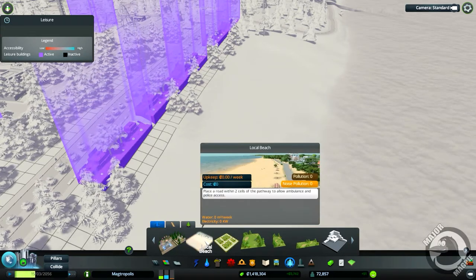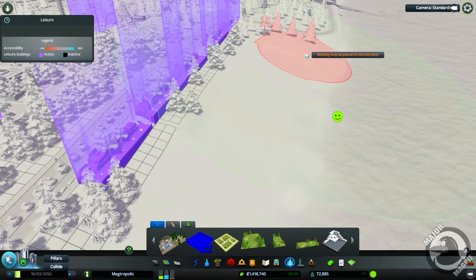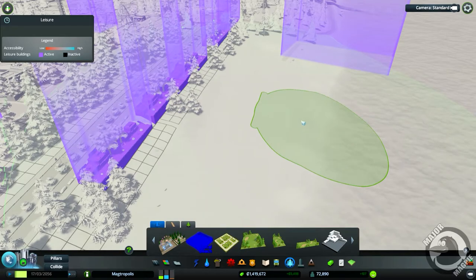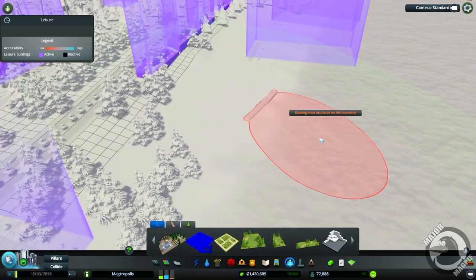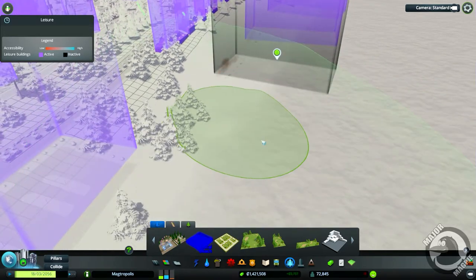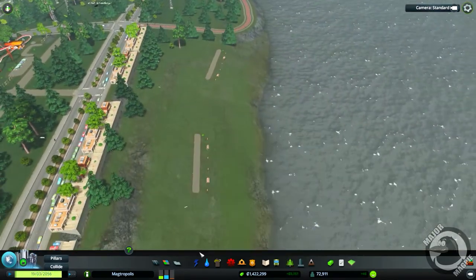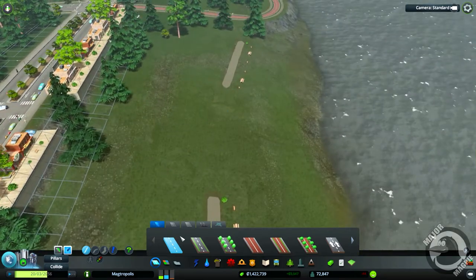I want to do a few other bits and pieces, a few footpaths. The local beach needs a road within two cells of the pathway to allow ambulance and police access - okay, cool. And then one more, just trying to get the right angle on the road. There is one here as well. Boom, right, let's have a look at these. We need to join them up - I'm not sure if I join them up with the path tool in here, let's have a go.